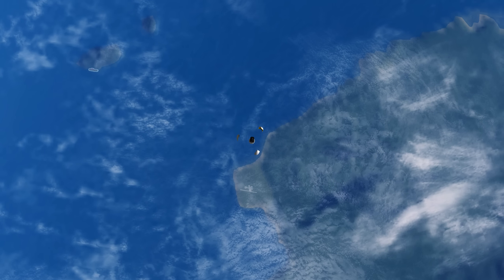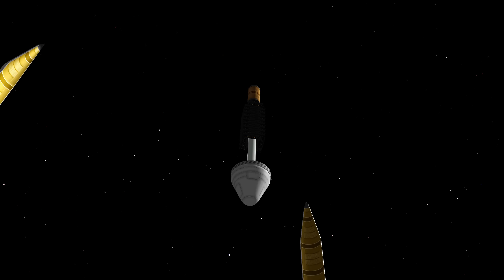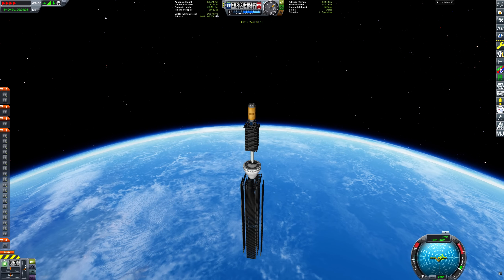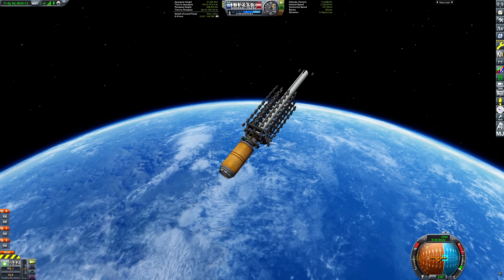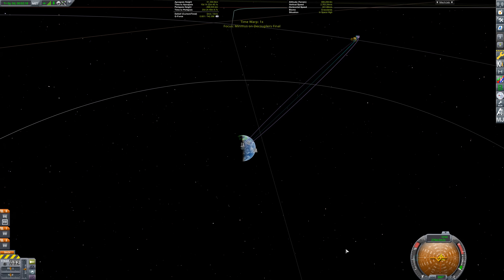While we did get a big kick from the first stage, this isn't enough to reach Minmus. In fact, it's only enough to get our apoapsis to just over 150 kilometers, compared to the 47,000 kilometers that Minmus orbits at. Fortunately, we have a second stage to get us the rest of the way there. With the second stage, we get an impulse of 720,000 newton seconds, which pushes us from 1,000 meters per second to the necessary 3,200 meters per second.